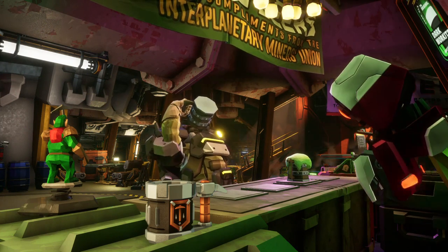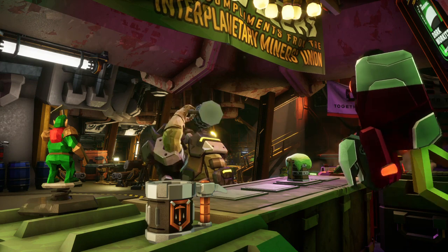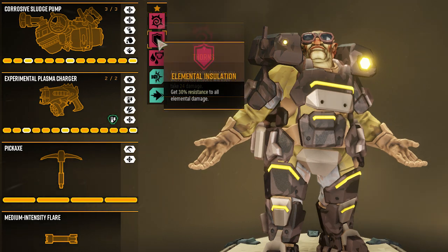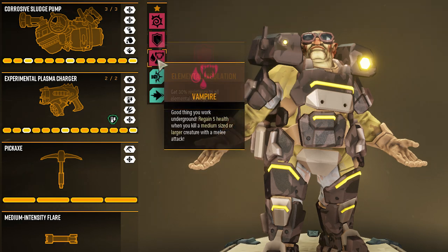For perks, let's look at passive perks. Firstly, Thorns is useful at any time — when an enemy melee attacks you it takes damage back, great for close-quarters tunnel combat. Second, Elemental Insulation gives you 25% resistance to elemental damage, always helpful as there's lots of that in the levels. Third, Vampire allows you to regain health when you kill a medium or larger creature with a melee attack — great for getting health back in the tunnels.